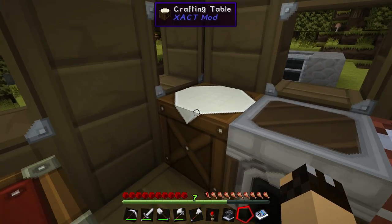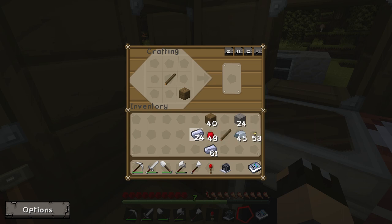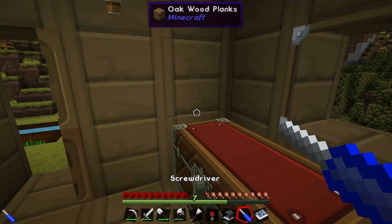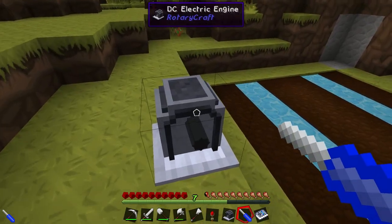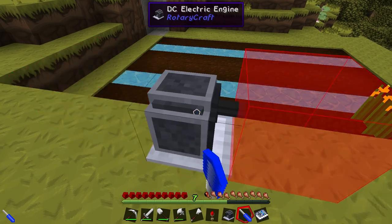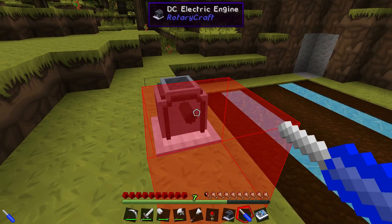There is one other little bonus item you can make. At the crafting table you need wooden planks in the bottom right corner, a stick in the middle, and a HSLA steel ingot in the top left corner — that will give you a Rotary Craft screwdriver. It works pretty much the same way as the crescent hammer, wrench, and screwdrivers in other mods, allowing you to right-click on your engines or Rotary Craft machines to change the direction they're facing.